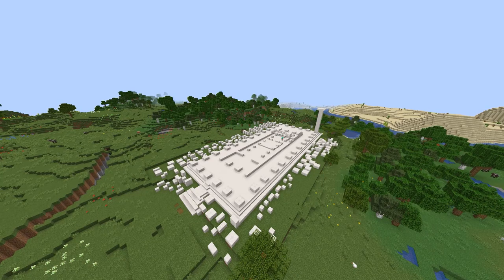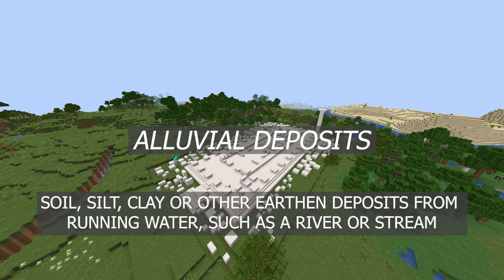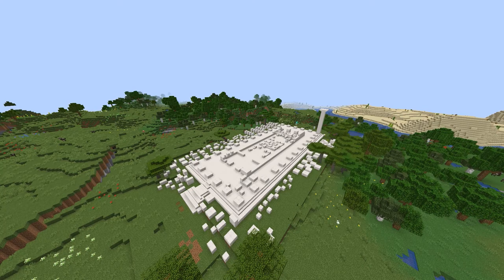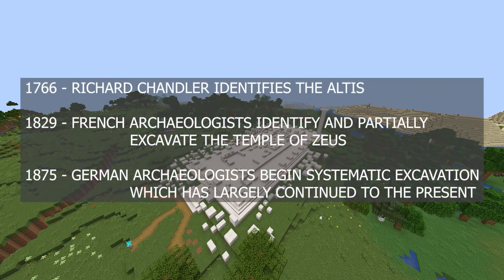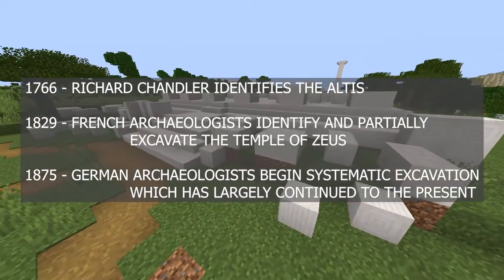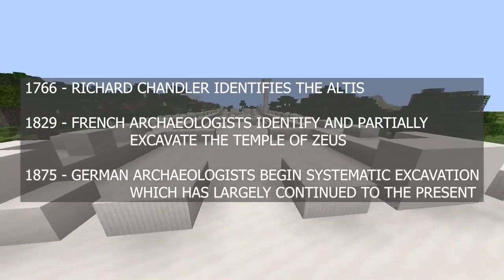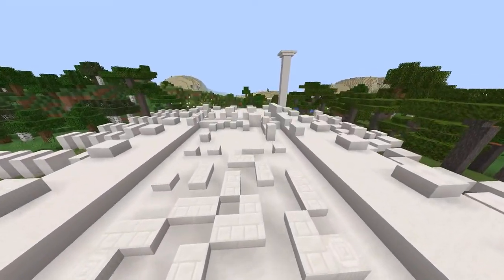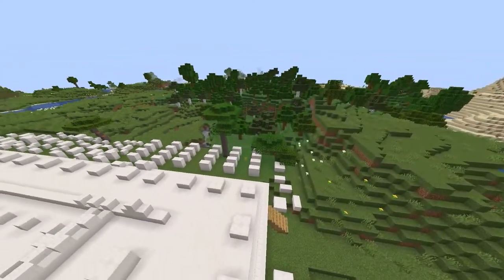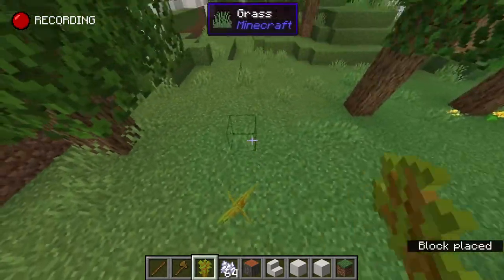After the site was destroyed in the 6th century AD, it eventually became covered in alluvial deposits — soil, clay, silt, or other materials deposited by running water like the nearby river. On this site, certain areas had alluvial deposits as many as eight meters deep. Much of the Altis lay largely forgotten until it was re-identified by Richard Chandler, an English antiquarian, in 1766. In 1829, a French team of archaeologists identified and partially excavated the Temple of Zeus, and then systematic excavation began in 1875 with a German team, continuing largely until the present. The area is surrounded by oak, olive, pine, and poplar trees, but we only have oak trees in Minecraft. I did decide to put some acacia trees in as well because they could maybe pass for olive trees — I'm going with it.